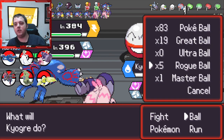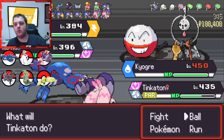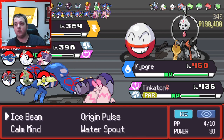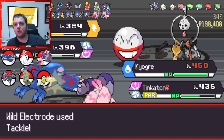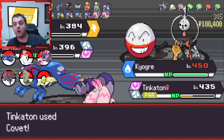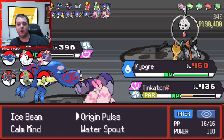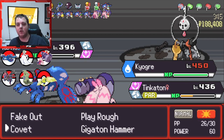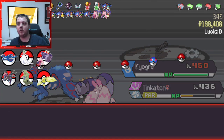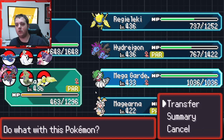We have to bring Tinkerton in here, and then we have to Ice Beam and Fake Out because we don't want to trigger it. Nevermind - we got it! We got the item, nice! That means the Twisted Spoon can go onto our Mega Gardevoir. We are just getting so many good items - it is so good. Tinkerton - give Twisted Spoon to Mega Gardevoir.